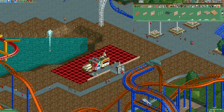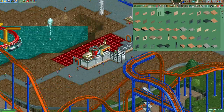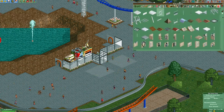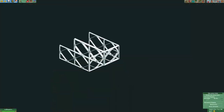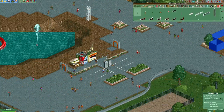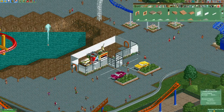Hi everyone, welcome to another episode of my Cedar Point Recreation Park. To absolutely nobody's surprise, we are back working on some more non-ride buildings today. And today we're tackling the final major area inside the park, the Millennia Midway — pretty much everything that spans the distance between the Skyride Entrance all the way back to Frontier Trail.